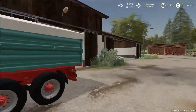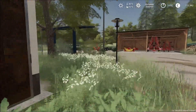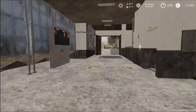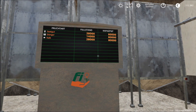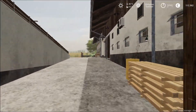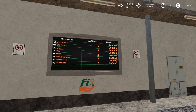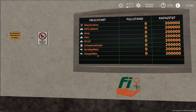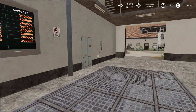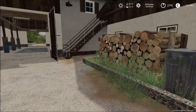Weil wir es ja hier am Tor gehabt haben, weil wir es da vorne nicht platzieren konnten. Dann bei Kalk, Dünger und Saatgut seht ihr jetzt hier auch ein Display drin – konnten wir ja auch nicht hier rein platzieren, ist jetzt vorplatziert. Und hier haben wir jetzt die Futteranzeige – da seht ihr auch gleich Stroh- und Heu-Pellets mit eingetragen. Weil wir hatten es ja hier außen. Und bei der BGA ist es dann auch schon vorplatziert.